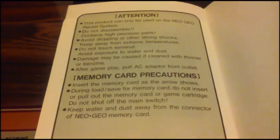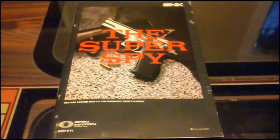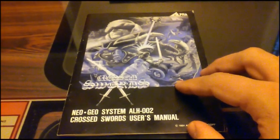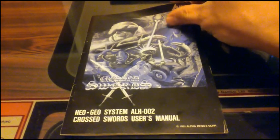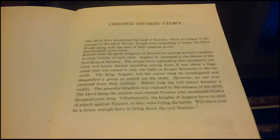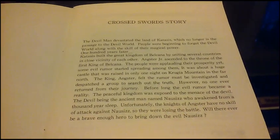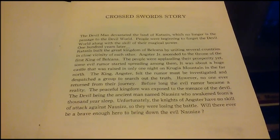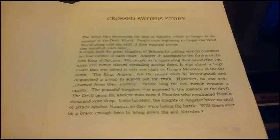And that is the Super Spy. Next up is Cross Swords by Alpha Denshi, their main third-party developer, who made some pretty cool titles like Cross Swords, Blue's Journey, the ninja games, Combat Commando, Masters, and the World Heroes games, which are pretty cool. And here is the storyline.